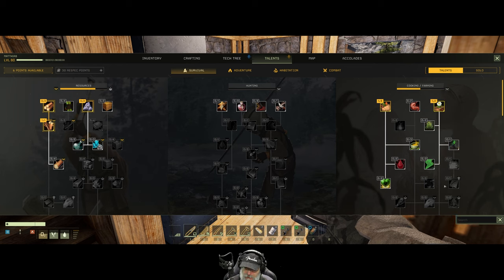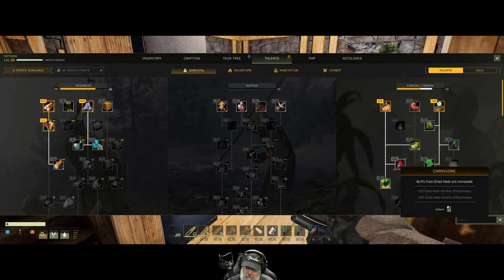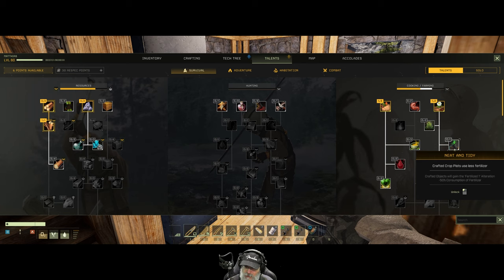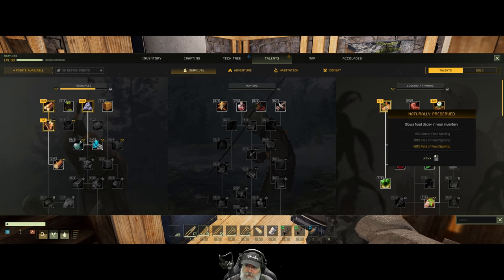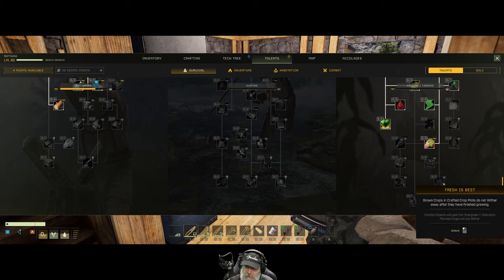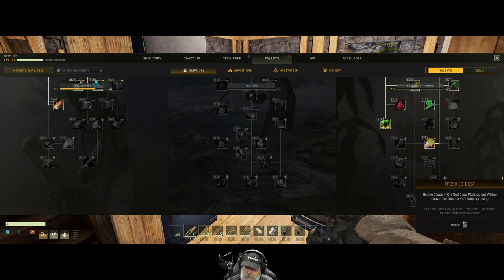We have to put a point in this just to unlock what's in this tree. Buffs from vegetable-only foods are increased — I don't care about that. Buffs from dried meat increased. Food buffs persist longer. Crafted objects gain Fertilize One alteration. Increase to base stamina — Get Up and Go. I want that maxed out. More yield from foraging. This requires two chevrons and a star.